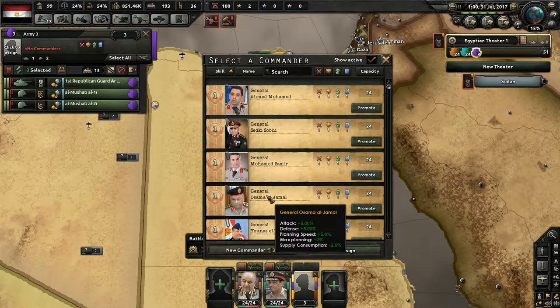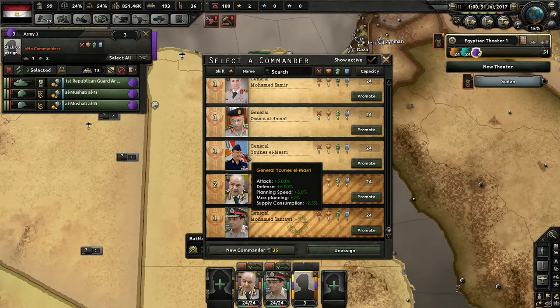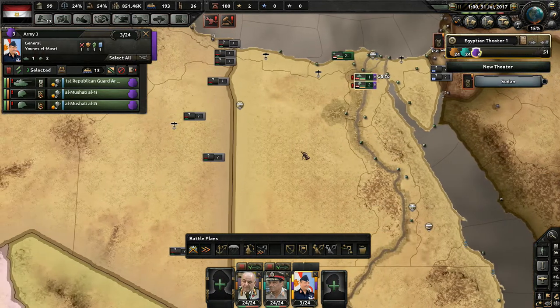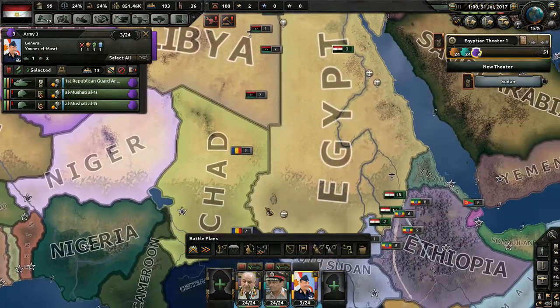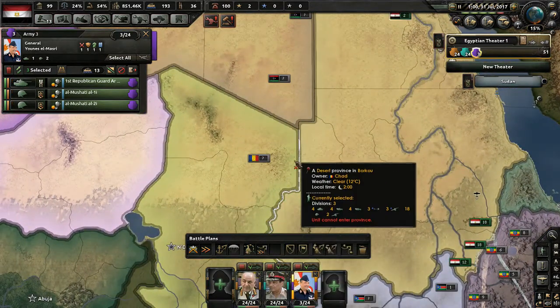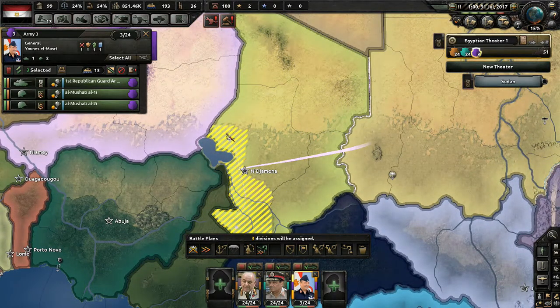I'm going to give them a general. We actually have no great generals, so we'll give them General Yunez El Masri — I probably butchered that, I apologize. Unis, you are gonna be our brand new commander. Now what I'm gonna do with these troops is create a front line against Chad, and then we'll do an offensive line going way back into their country.